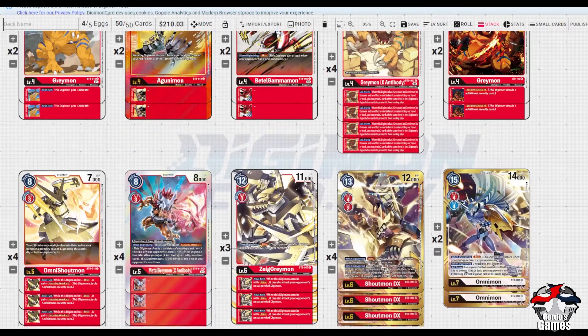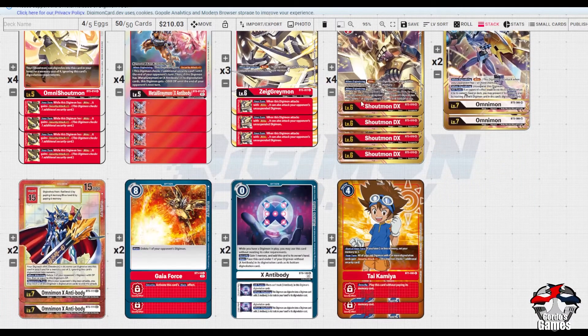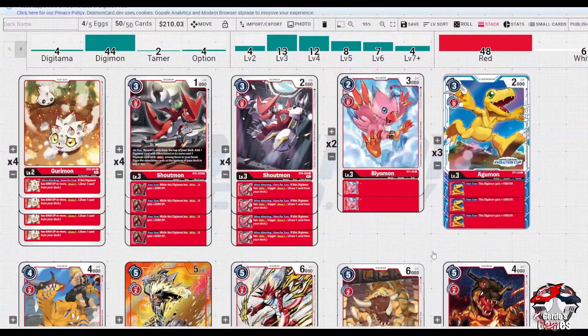We only want to go into this one or this one here, then we go into Greymon X Ante for a protection clause. Omni Shout or Metal Grey - Metal Grey would be the first choice. Going into this we can swing, or we go into this, then stack how many Shouts underneath to give us two additional security checks rather than just one. Adding this into source is pointless - you want to be Digivolving up into this as much as possible, getting that additional check followed by Blitz. Then you want to go Omni.